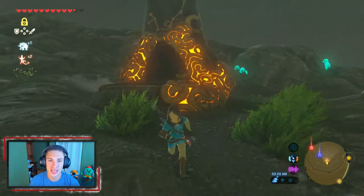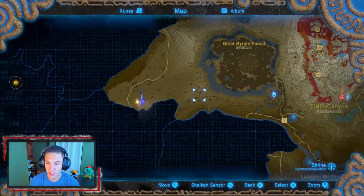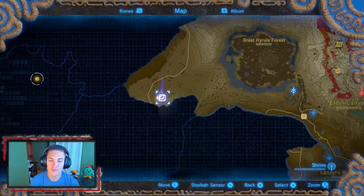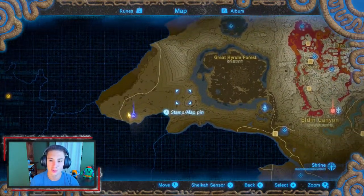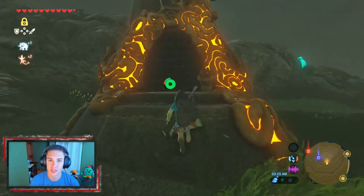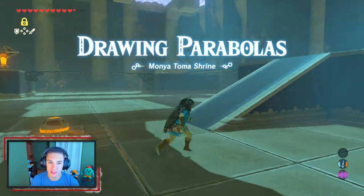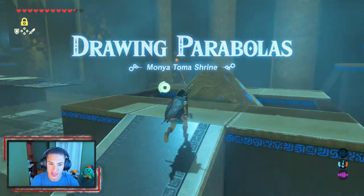In this episode we're actually going to be starting the big quest I've been talking about, but first we're at this shrine located near the Woodland Tower. I figured we'd get this shrine and then head inside because we need one more spirit orb, then we're going to be doing the Lost Woods and that big quest. Let's head into the shrine — it's called Drawing Parabolas.